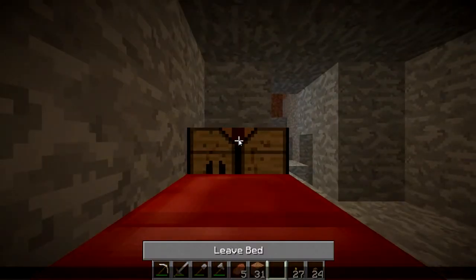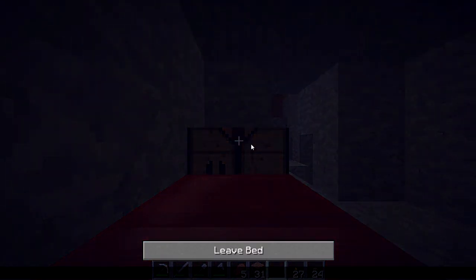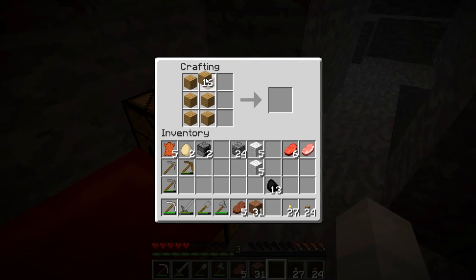Alright, wool — let's place this bed down here. Sleep. I'm gonna fully sleep. Now I'm also gonna place a door here so zombies don't just walk into my house.